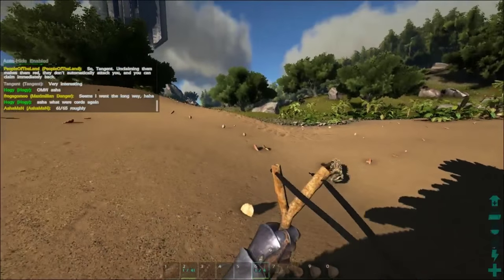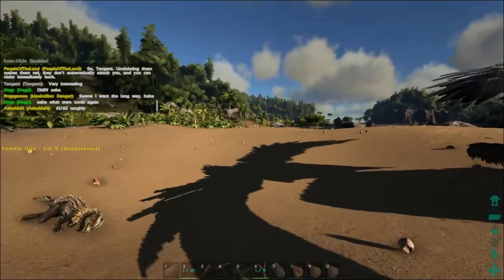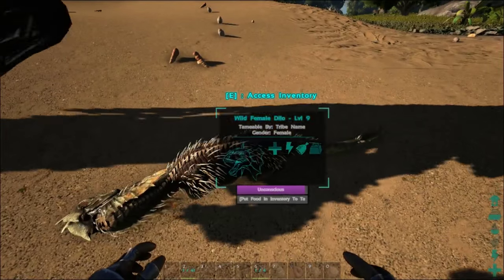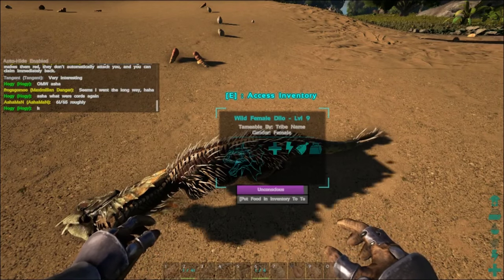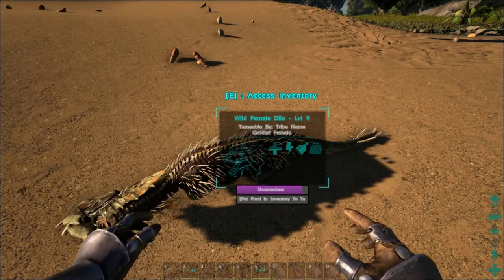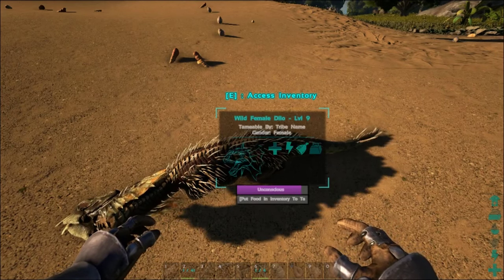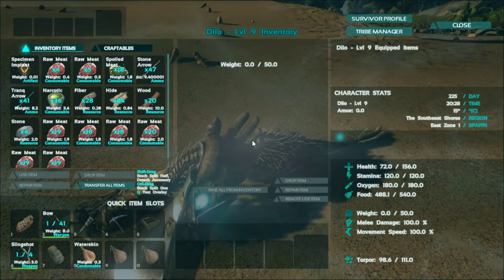Now that you've knocked out your dinosaur — we see the sun is setting, so that's kind of unfortunate — you're going to go over here, and you're going to notice that it's got an unconscious meter. You notice several things: you're going to see the cross as its health bar. You'll see that we knocked it out with half hit points. It's stamina, which is the lightning bolt, which is full. It's hunger, which is full. It's encumbrance on the right — that's the big weight icon, which is empty. Now, the unconscious meter is going to slowly begin to trickle down. It's going to be actually kind of quick on this one because it's got a low torpor meter. Torpor is how long an animal can stay unconscious.